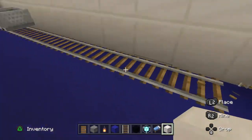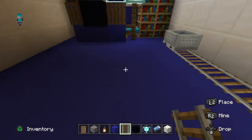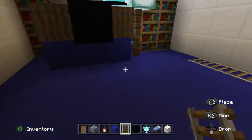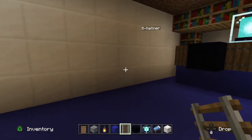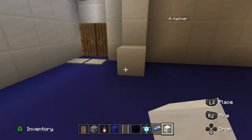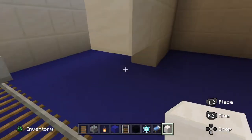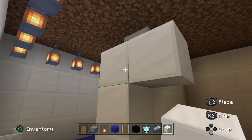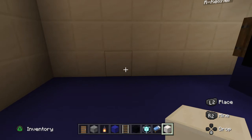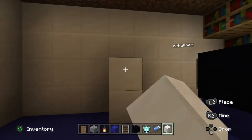Yeah guys, I'm just going to make a little driving section kind of thing here, and then that could go like that. And then I'm just going to have like a food room and a kitchen in here too. So I'll be like this — I'm just going to have a kitchen in here.